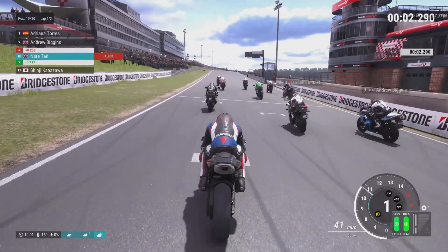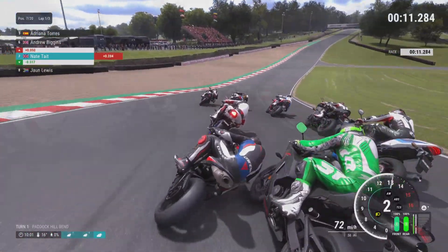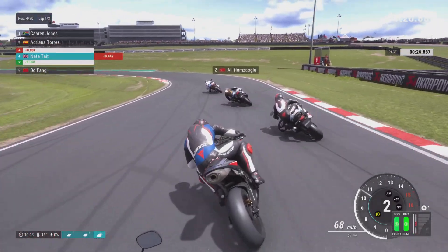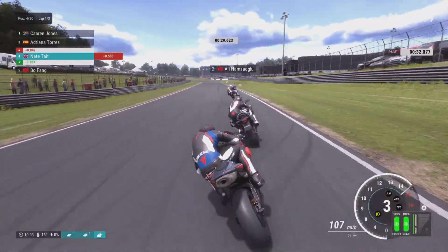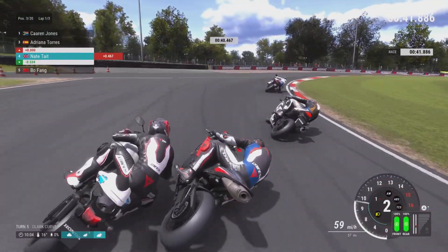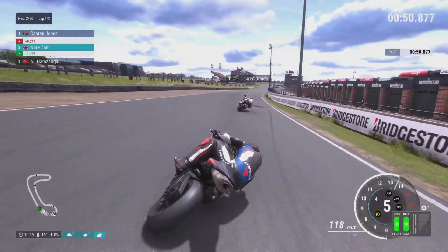We get a fairly decent start. You can see the other Honda bogging down a little — this seems to be the weak point of the Honda; most don't get away as well as the Suzukis and Yamahas, which are absolute rockets off the start. We come out of Druids sat in fourth place for most of the lap, riding behind the bike in front, trying to get one down the inside, making a bit of contact, then getting a nice run around the outside of the Suzuki.